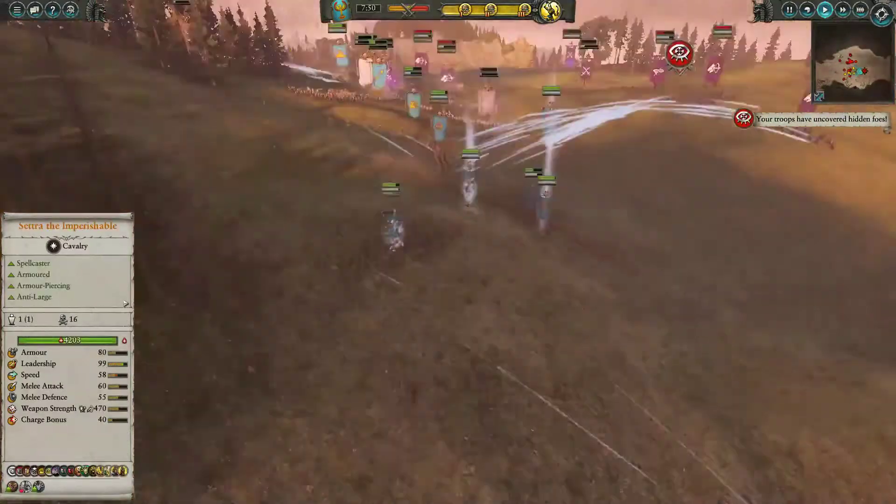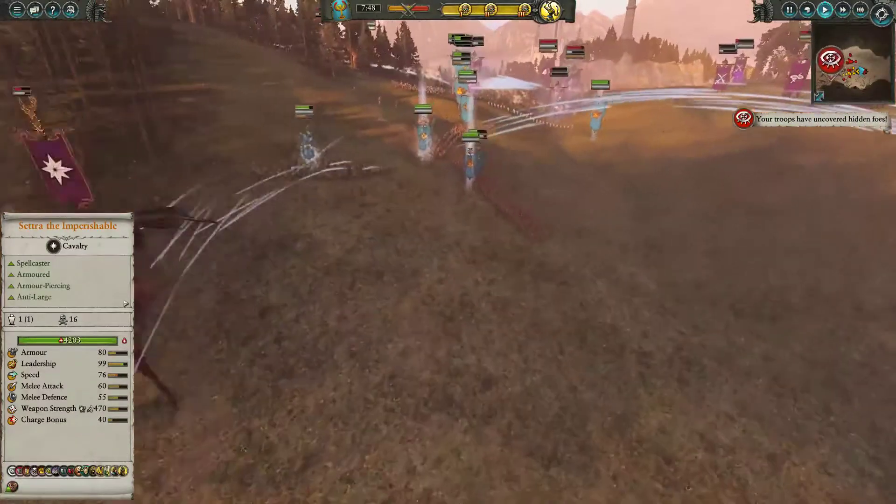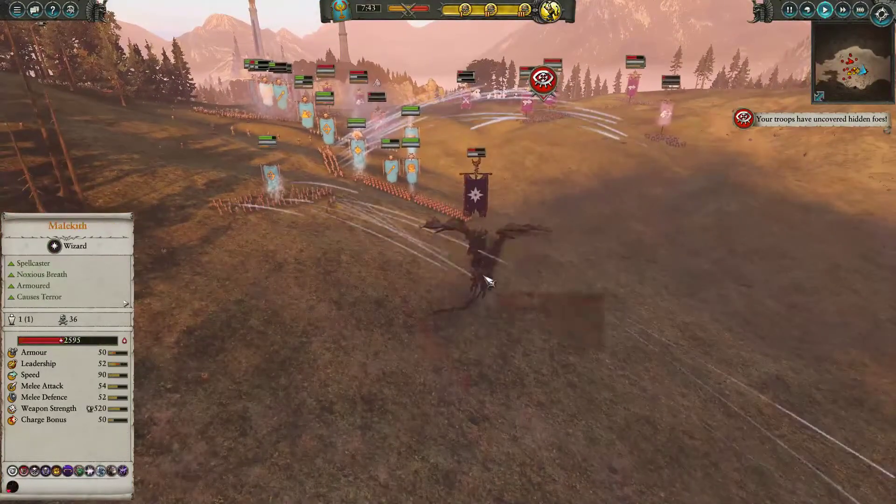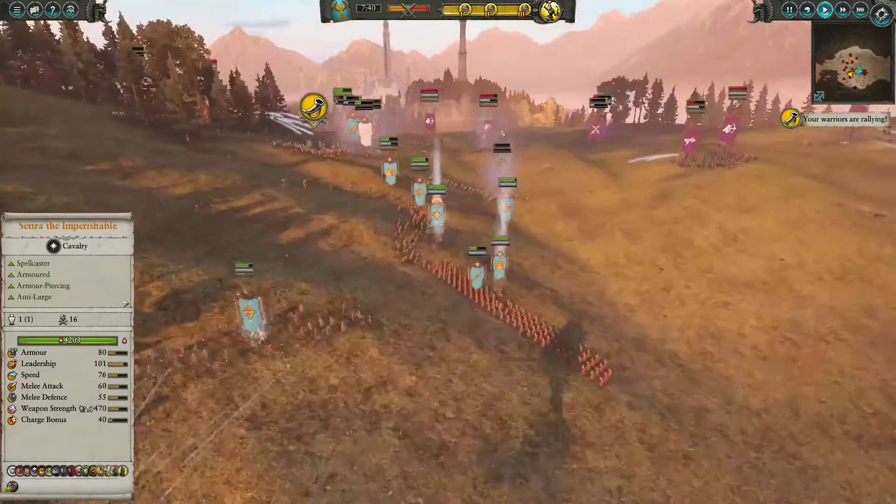The Tomb Scorpion is racking up 65, 66 and rising kills — it's doing quite well and it's what's keeping me in the fight. All I'm left with at the moment is mostly missile units. The Blessed Legion of Fath is shooting down Malekith who seems to have been forgotten about.